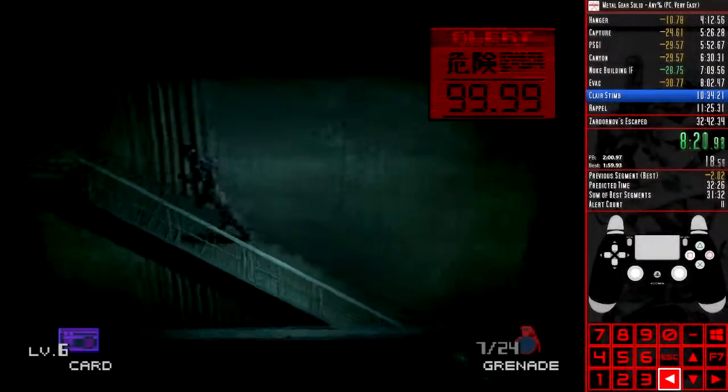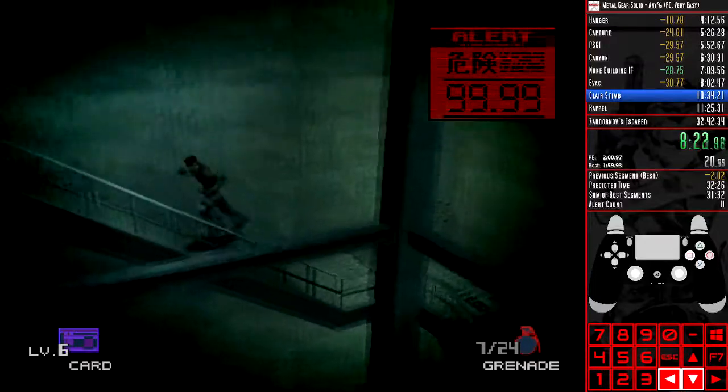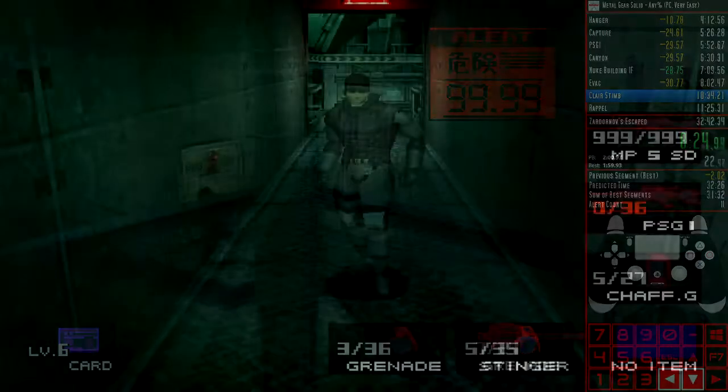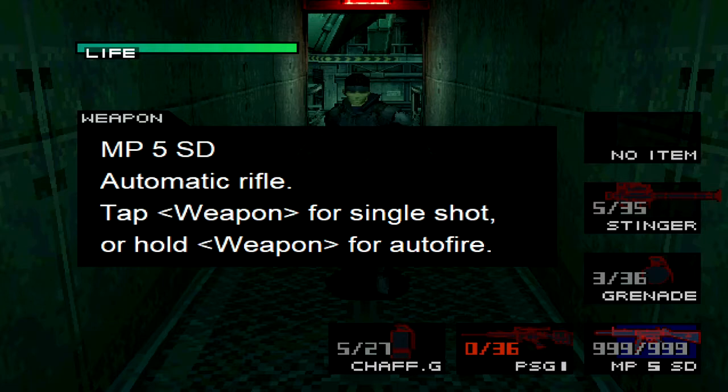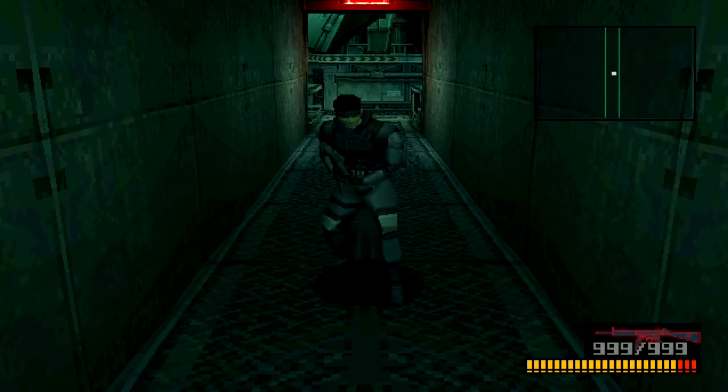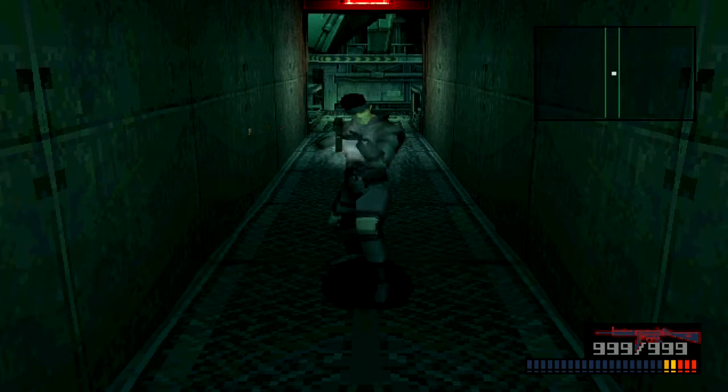The difficulty is identical to easy, albeit with two major differences. The FAMAS is replaced with the MP5, a fully automatic silenced rifle with infinite ammo, though it still needs to be reloaded. Snake has this weapon from the very start of the game.